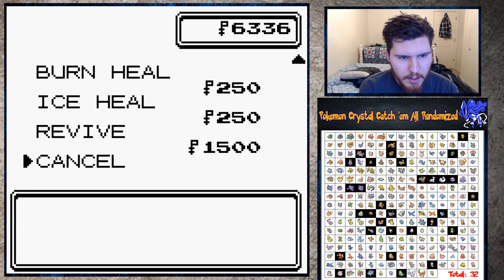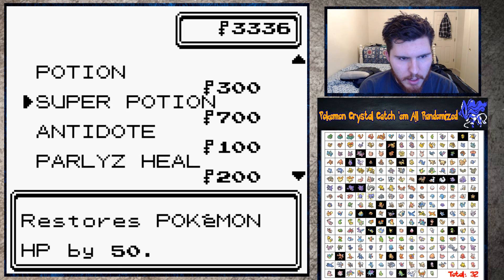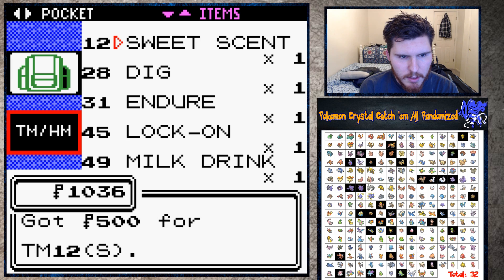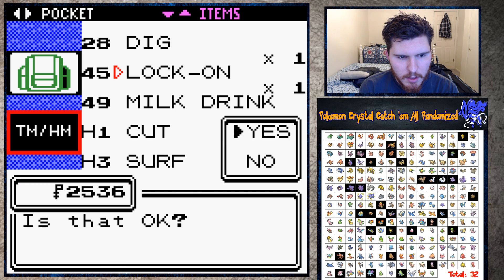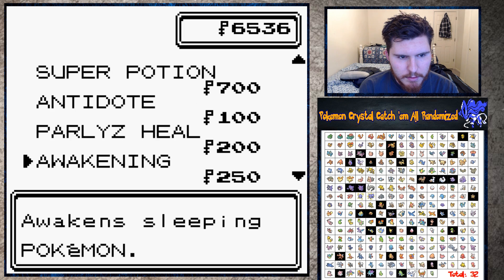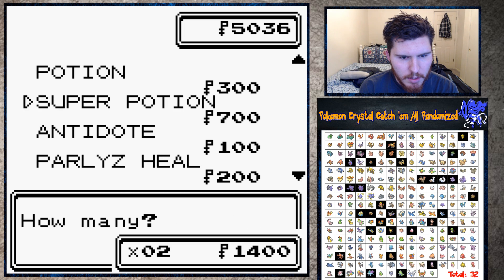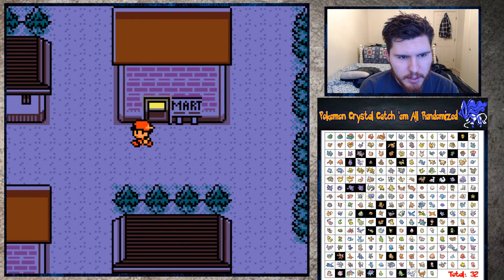We need two revives and some super potions. I'm gonna sell some TMs - Sweet Scent, Endure, Lock On, Milk Drain, I'll even sell Dig. All right, buy one more revive. Now we'll buy some super potions. Save a little bit of money for Pokeballs later on and we should be good now.